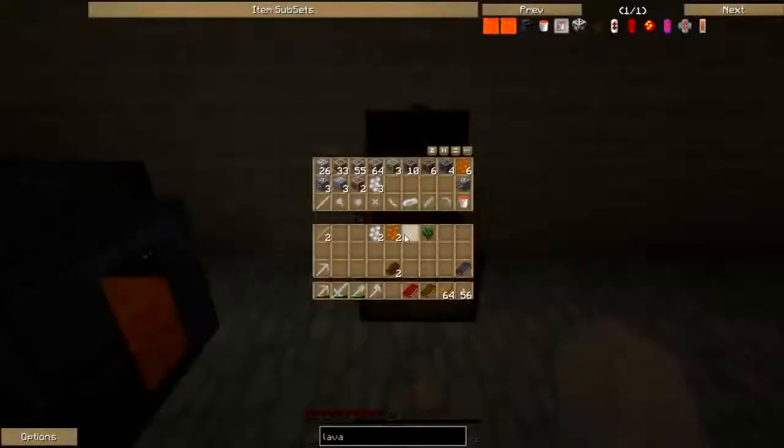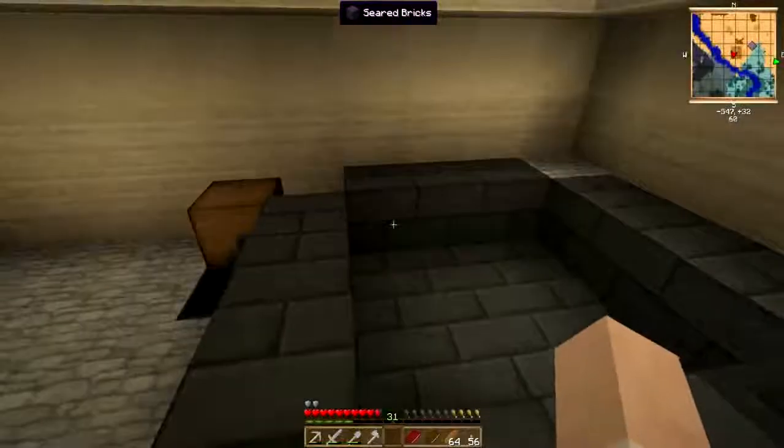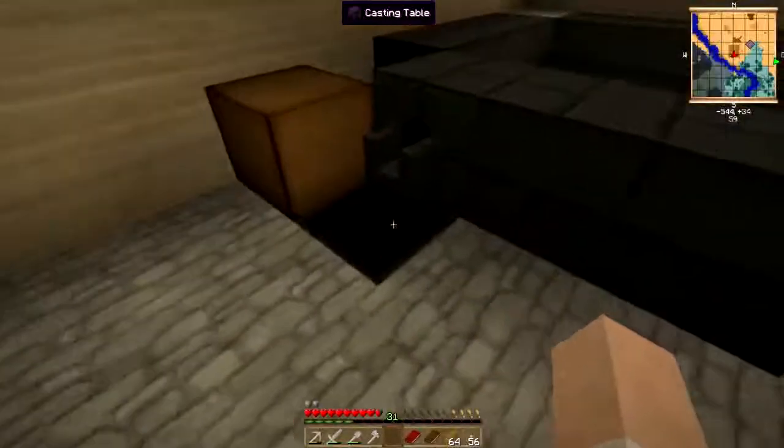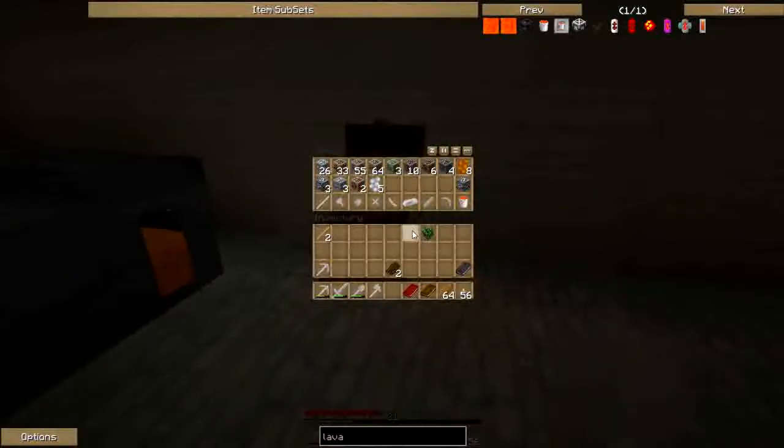I've got some lava in my smeltery now so it's time to start smelting. I've also put another pattern chest just beside here for us. So first things we want to do is take some aluminium - we're going to take three and three - and two bits of copper. I'm just going to use up the gravel first of all and then place all that in.